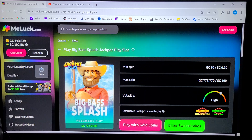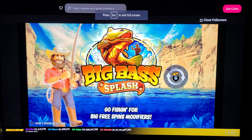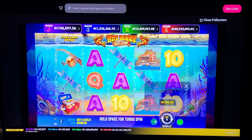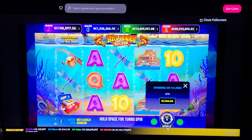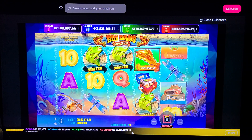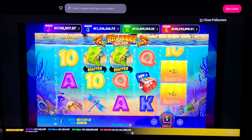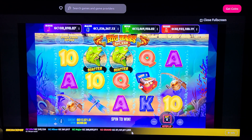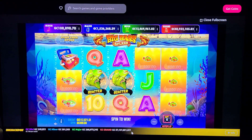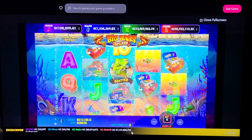Big Bass Splash — is that the newest one they've come out with? Real Kingdom — it's got the four-wheeler. We'll give it ten spins. Three scatters, you get the bonus — that would be crazy for a couple of spins. Oh, it keeps it and it does a re-spin, and it will probably do one more. That's cool, but we didn't get it.